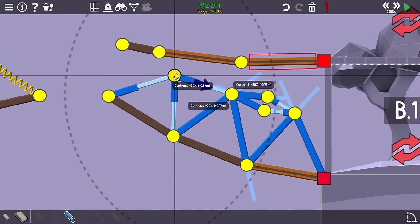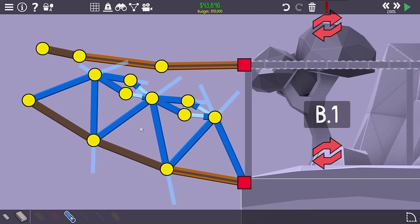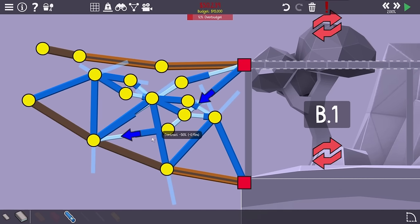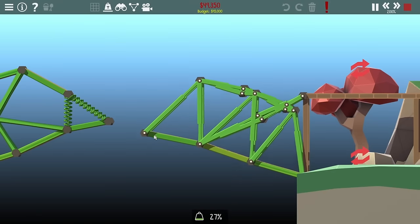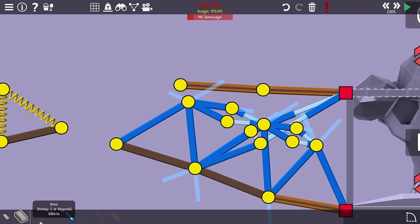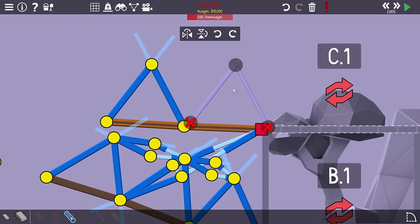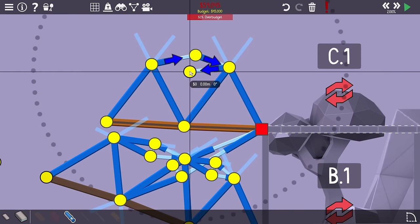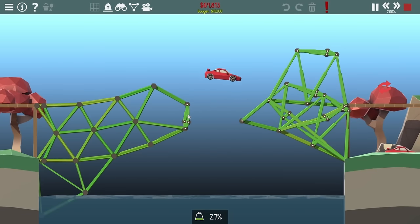I started out using my normal truss system to keep everything together, but ran into a small problem: as the road angles a little, it's hard to keep it from pulling into the center even more. After I got that hooked up, I used another diamond hydraulic to support it and it was working, allowing the car to get down. Then I started building up the top roadway, keeping it mostly separate — I realized connecting the roadways together would cause them to bend in ways I didn't want. I got the top car all the way over there, and the bottom car gets across too.